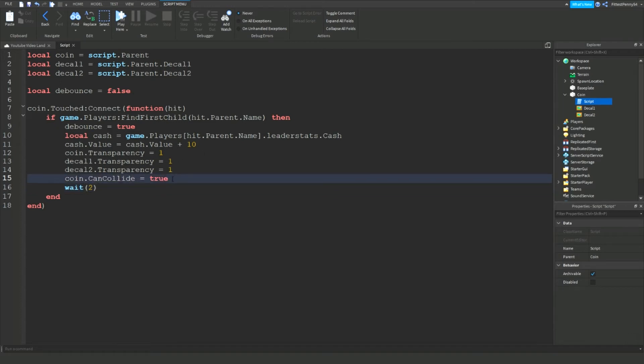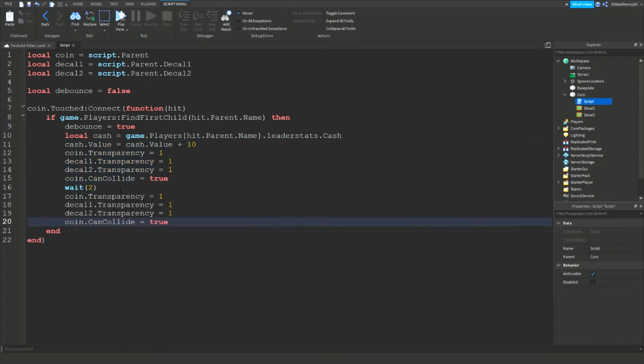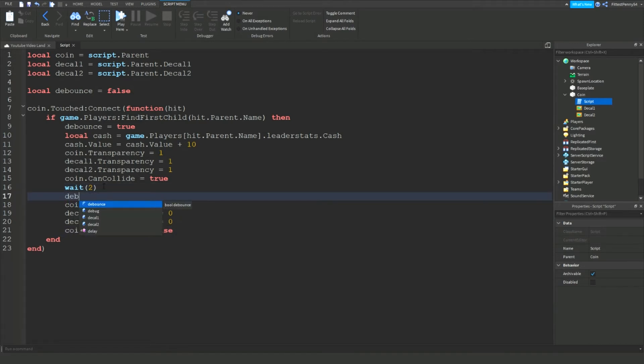Now all we need to do is copy all of this, paste it in, and just change the values to 0, 0, 0 and then false. This is going to make the coin appear again. We also need to make sure the debounce is set to false again so players can actually stand on it.